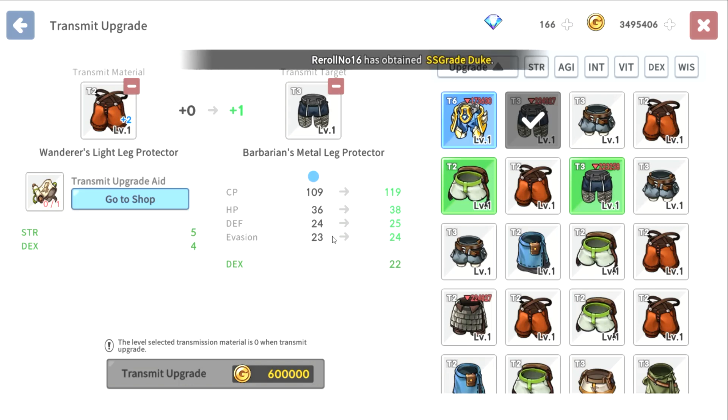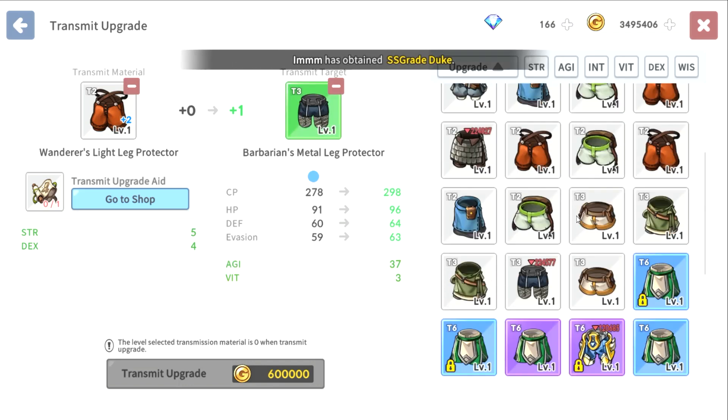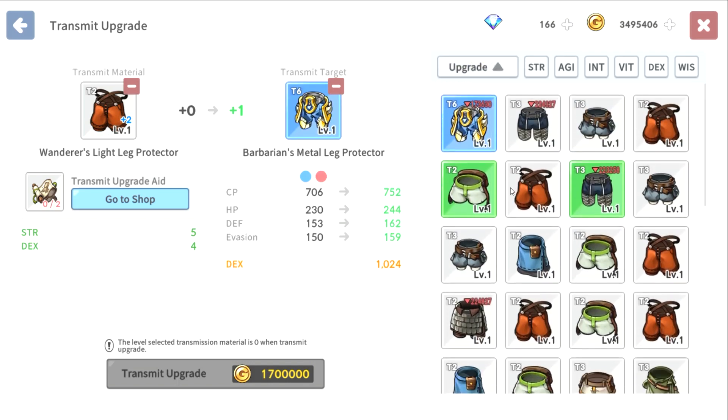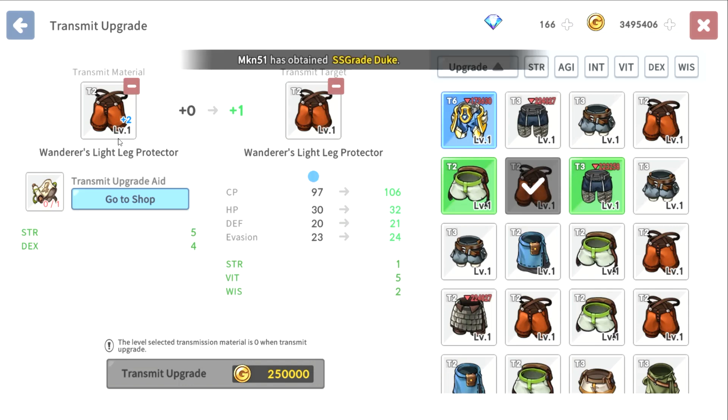The stat stays the same — the only thing that changes is the base stats, because that's what the upgrade does: it makes your gear's base stat better. You can transfer it to any gear, it doesn't matter. The one thing that does matter is that it has to be the same slot — in this case, pants — but any class is fine and any tier or color is fine.